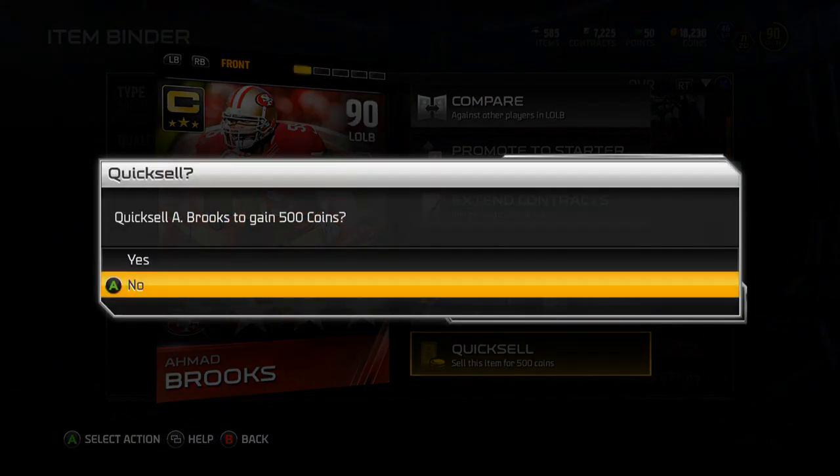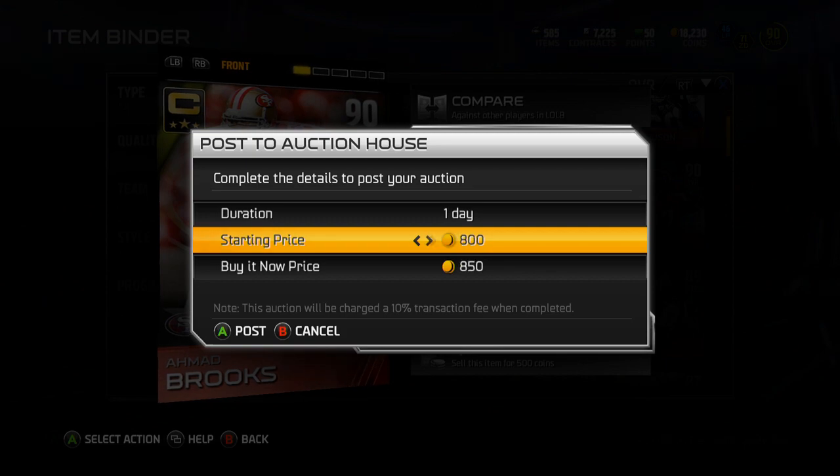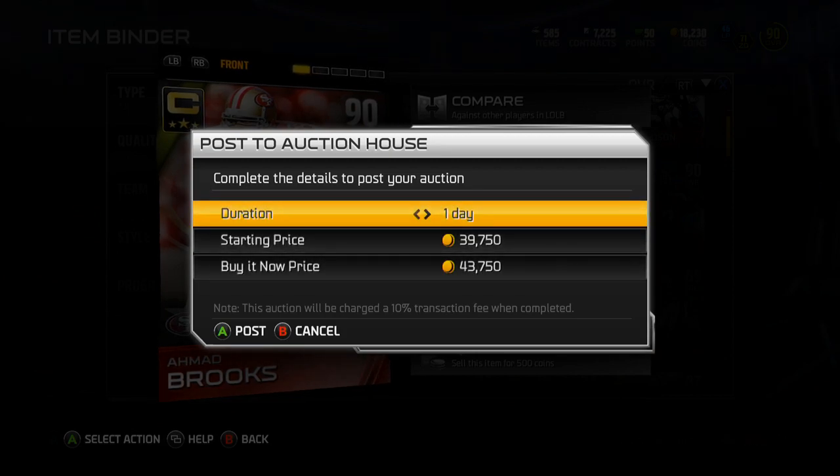So there's Ahmad Brooks. I do not want to quick sell him. Throw him up for a day, because it'll probably be a day before I get on again. Let's throw this bad boy up. Scrolling through these coins — switch to doing it by 500. There we go. Get that up. So I want this at 39, and if I can let it click up by 75. There we go. Need every coin I can get.